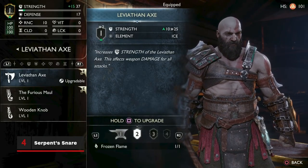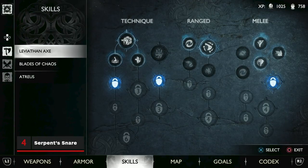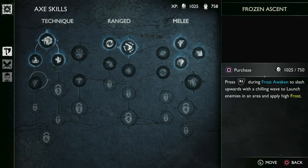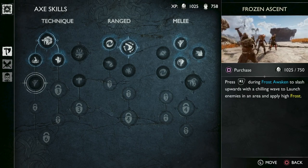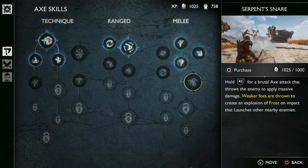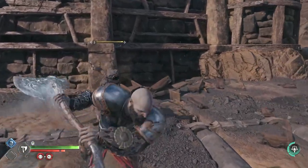Use the Frozen Flame you received for defeating the Huntress to upgrade your axe and increase the number of skills available. If you only bought Glacial Rake and Hyperion Grapple, you should have just enough points to buy anything you want for the axe. We suggest purchasing Serpent's Snare for a satisfying and powerful heavy attack that makes your target double as a ranged frost detonation bomb.